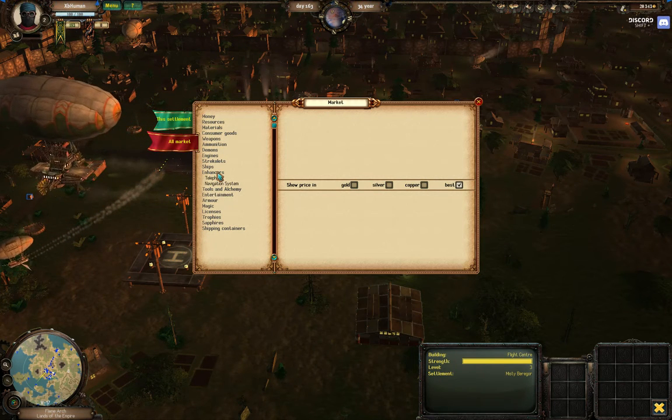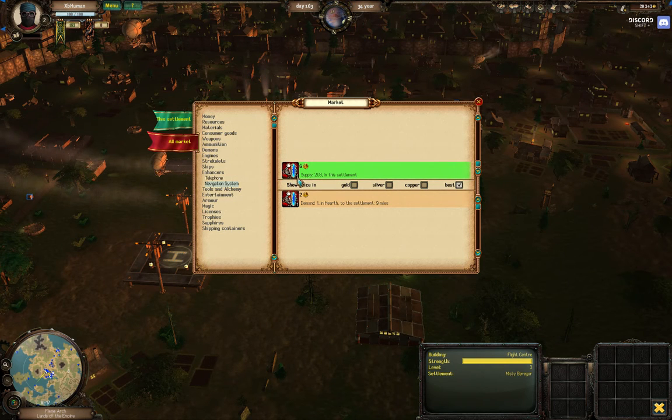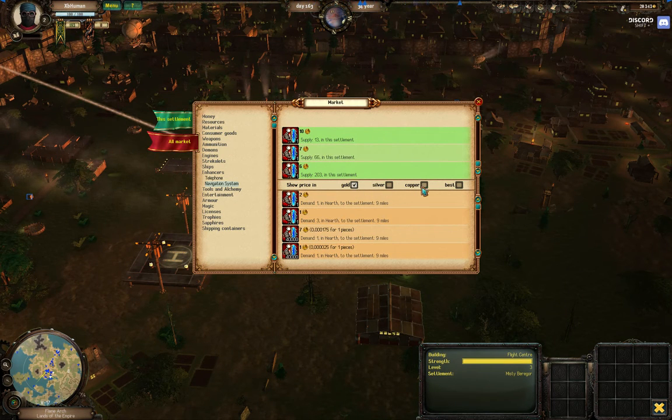An enhancer is something we can fit to our ship that will allow our ship to be remote controlled. We're going to go down to navigation system. Currently there are units of 1 for sale in this settlement for 6 gold. You can set it to gold — these other options are going away since they're no longer using silver or copper. This is really just another way of saying 'show all deals in all settlements in range regardless of how good or bad they are.' This right here just indicates the best sales available — sometimes it's good to do this to see what's available around you and where your competition is. Here we've got a sale of one navigation system for 6 gold, and lucky day, it's for sale right here in this settlement.